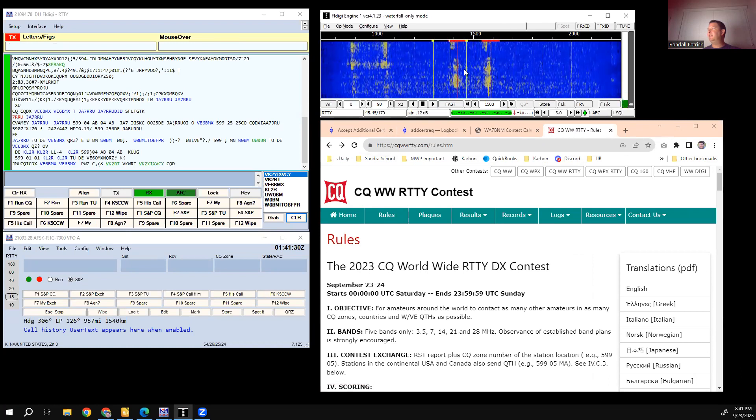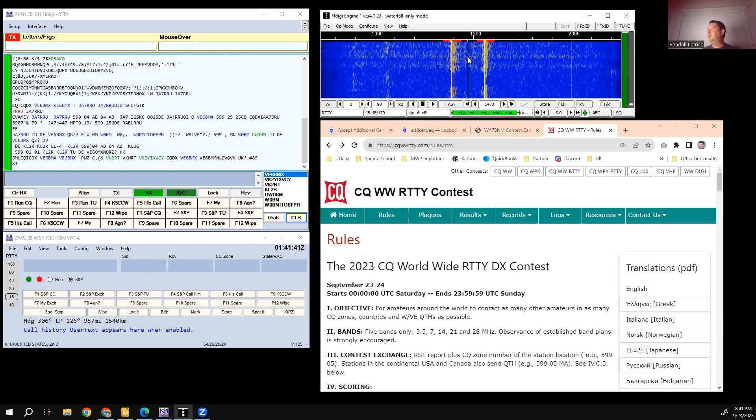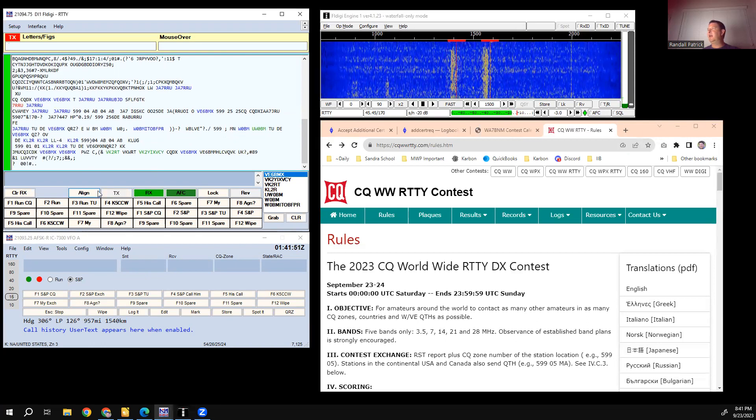This is FL Digi over here — it's working pretty well. You can see there's a signal right there that I'm on. For RTTY you have two long signals coming in, and you want to hover over them. If you click 'align' I think it'll automatically align, though it doesn't seem truly aligned to me.